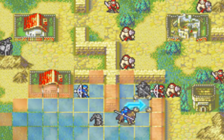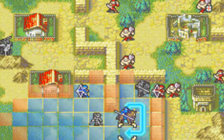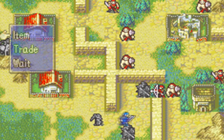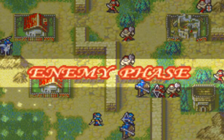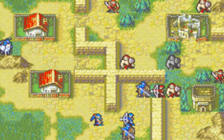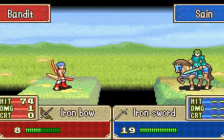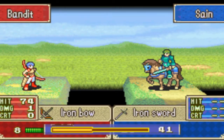This whole chapter is actually just pretty easy. Let's actually put Kent down there, because Kent is going to get attacked by that archer instead of Sane. Just having Sane be attacked is just fine, actually. Oh boy, yeah, that's going to hurt a little bit.